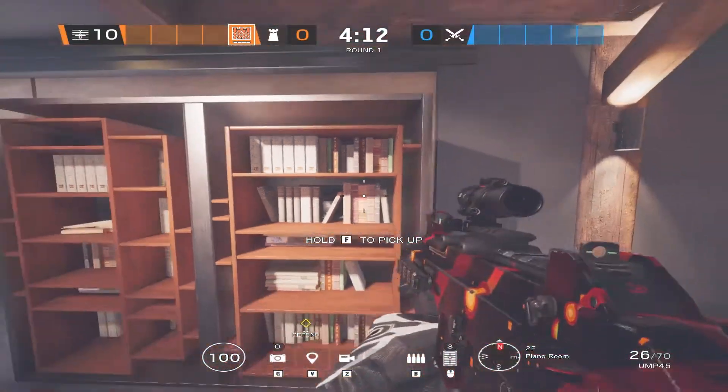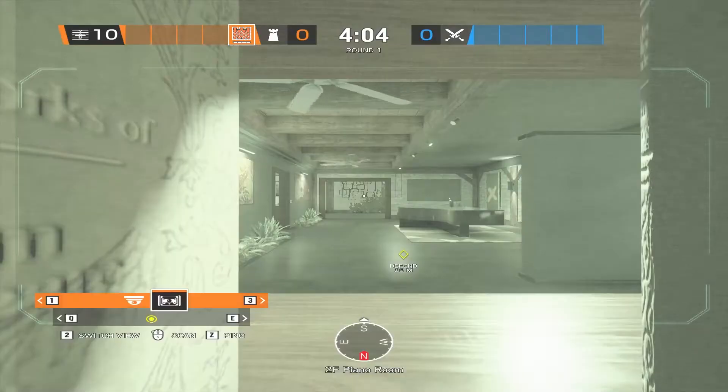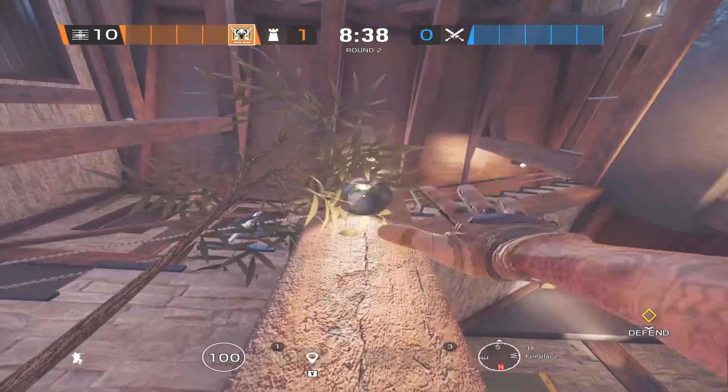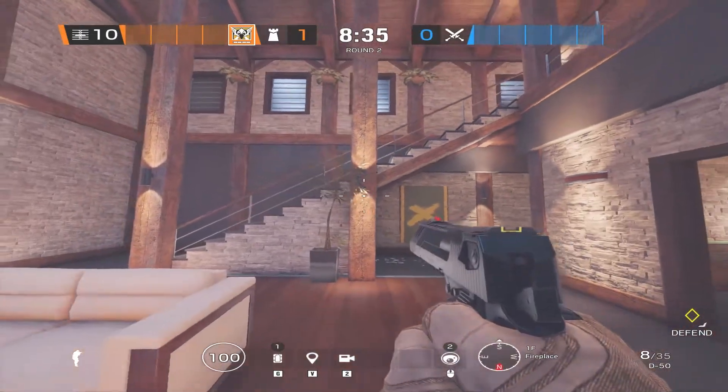You can hide a bulletproof cam inside of this bookshelf — the books will even slightly obscure the light. You can use these lights to hide Valk cams, but the best spot is right here where this bush obscures the Valk cam even more.